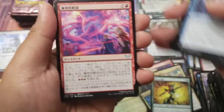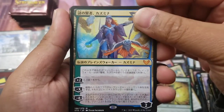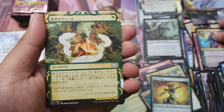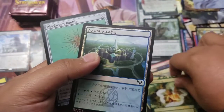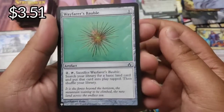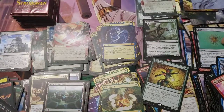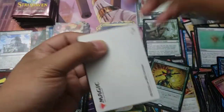Modern Horizons 2 - are you guys picking up anything? Are you going for the collector boxes? Another mythic - Kasmina, the Enigma Sage. And Wayfarer's Bauble - very nice, I don't have this card yet. That has come up in price recently - all you Commander players, get it while you can.